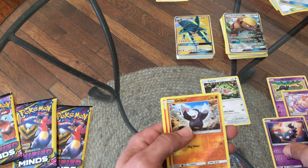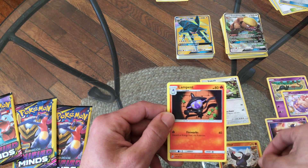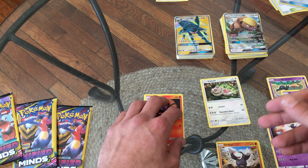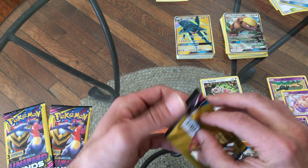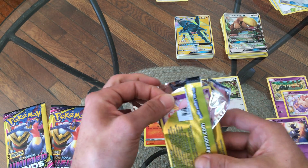A Skorupi, a reverse holo Drilbur — nice. And a Lampent — he's fire, I thought he was psychic. They keep switching it up on you, but I guess that's the fun of collecting — the different varieties of cards you can acquire through the sets.